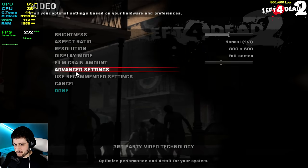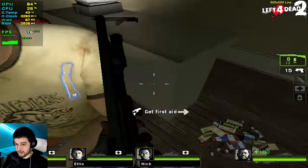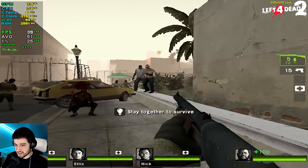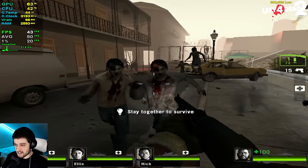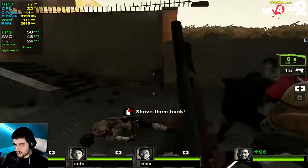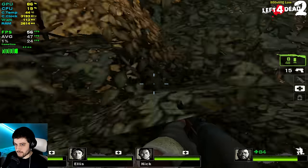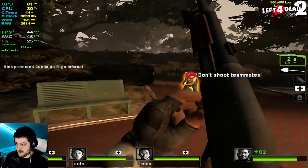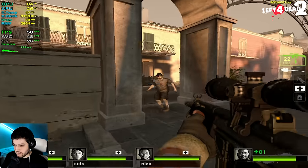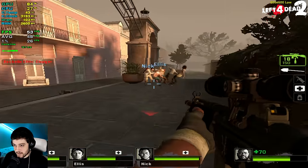Left 4 Dead 2 at 800 by 600, lowest settings. We were getting such high FPS — 100 plus, like 120. That was amazing. Good performance here. Playable. Very good. And it's not even 640 by 480. If you have the Intel HD 2000, don't be bummed out — you can play Left 4 Dead 2. It's a very fun game and it's very cheap when it's on sale. Although I'm being harsh on the Intel HD 2000, if you have it you can actually play a few games — older titles will run absolutely fine.